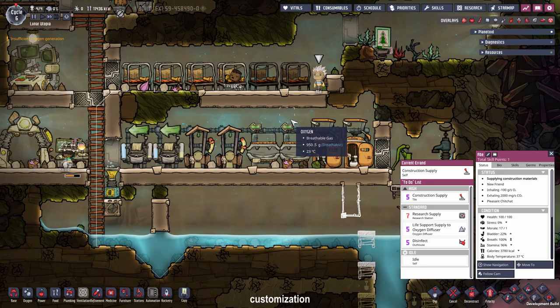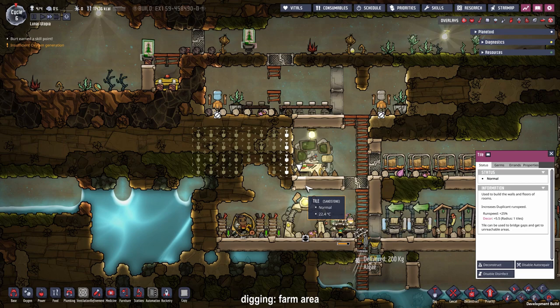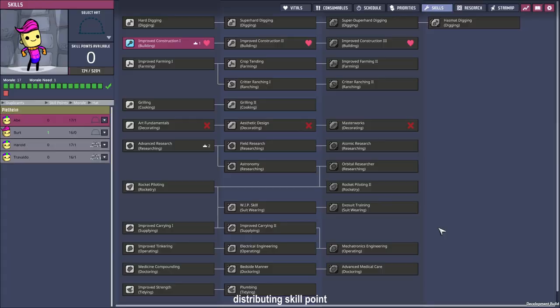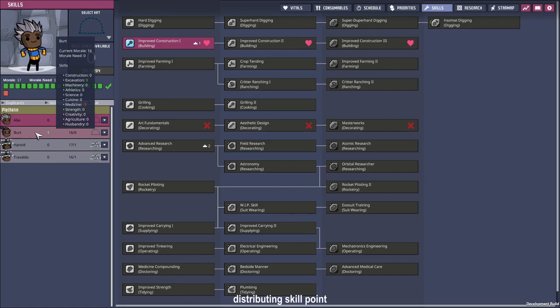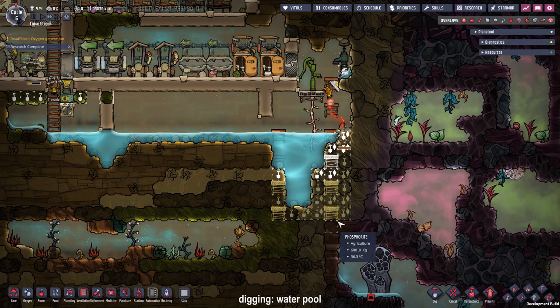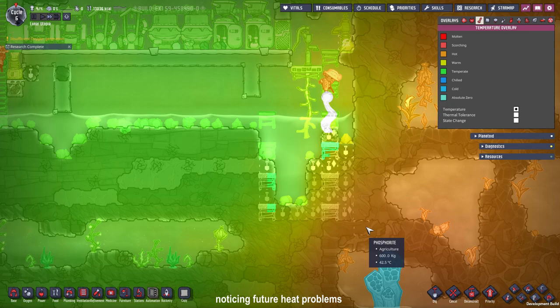Look at Ape — this cannot stand, we have to take his head off. He had such beautiful hair, there we go. Even though we have a lot of food, it's a good idea to plan ahead and build a farm area — for the start, only putting some planter boxes in it and planting some meal lice. Don't dig up that tile so the resources don't drop in the water. We have another skill point — it's Bird! Bird can be our hard digger so he can dig right through the granite.